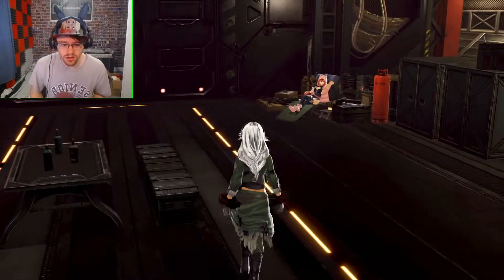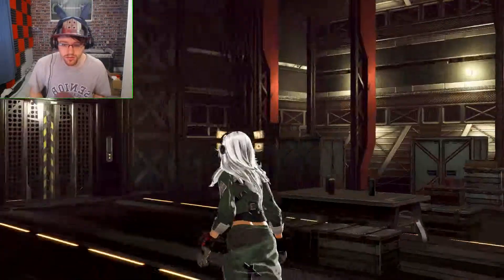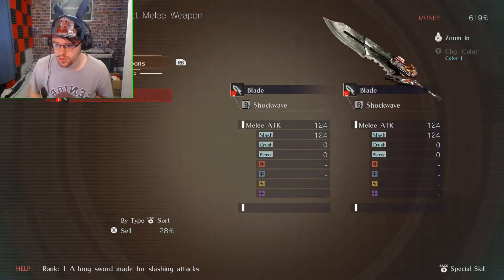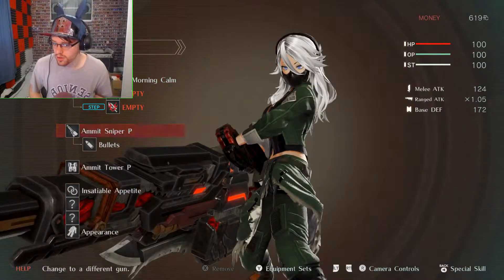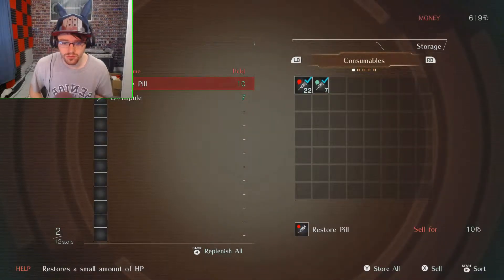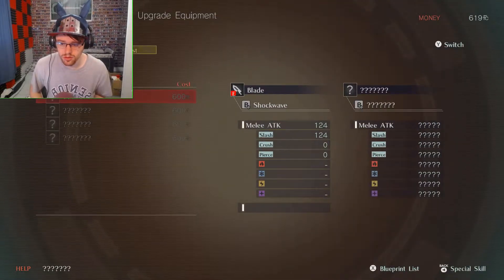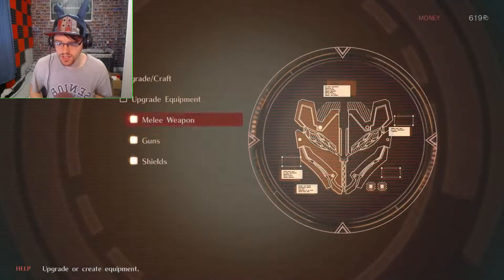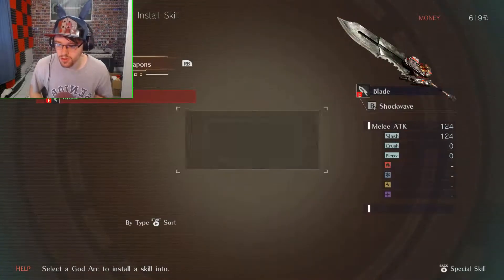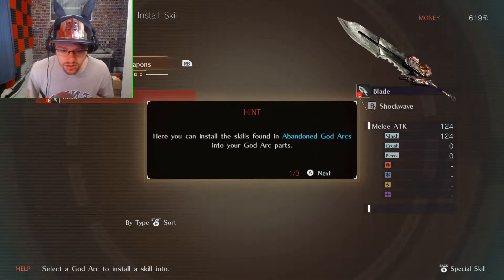Let's go to the bridge. Oh, there we go, that's what I was looking for. Blow it out — Blade. Okay, I don't prep. Cool, I think — upgrade equipment, melee weapons. I don't have them, I have the money but I don't have whatever that needs. Guns — I'm guessing I can't upgrade any of that. Install skills — what's that melee weapon? Blade. Here you can install your skills found in abandoned god arcs in your god arc parts.